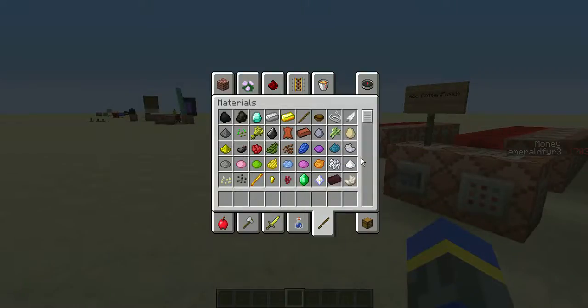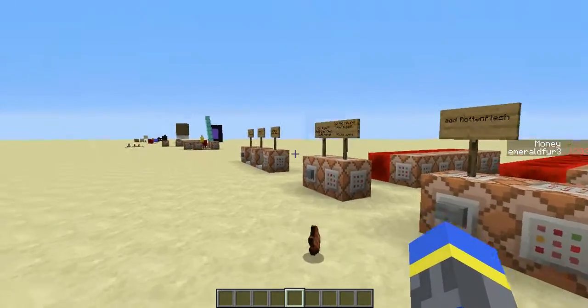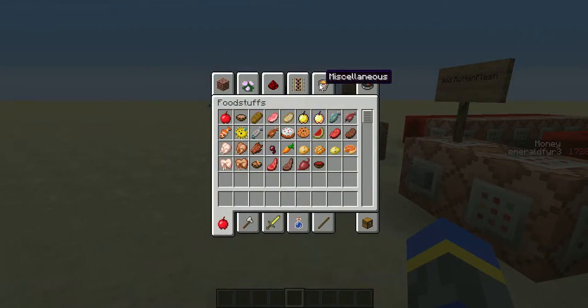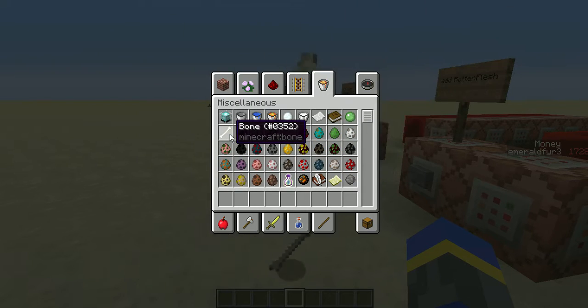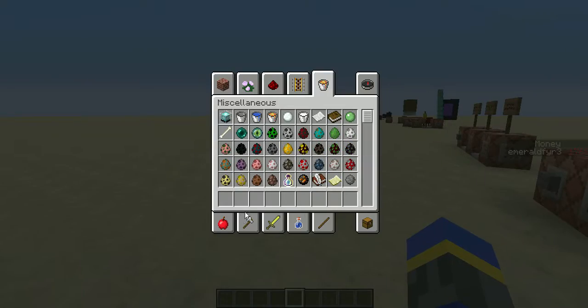Now, if I drop some rotten flesh — 1, 2, 3, 4, 5 — I should get 25 points. Yep. And if I drop some bones — 1, 2, 3, 4 — each of these is 10, so I'll get 40 points. And these can be mixed up, of course.